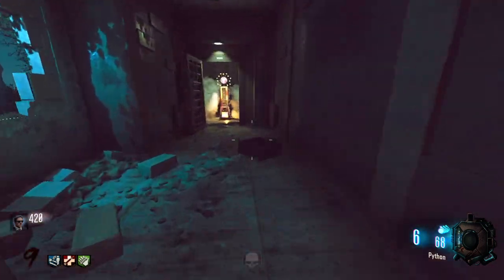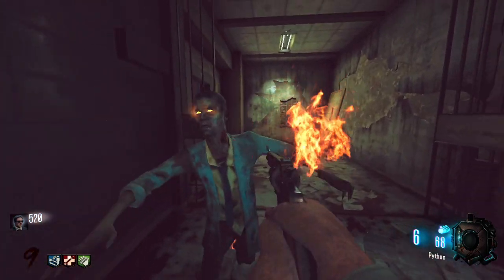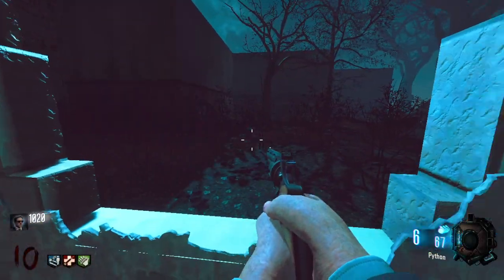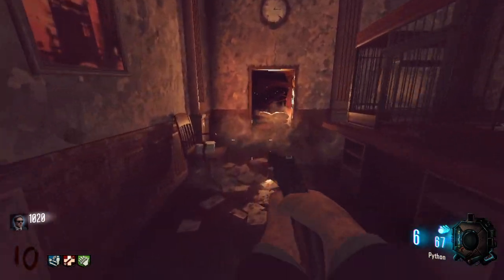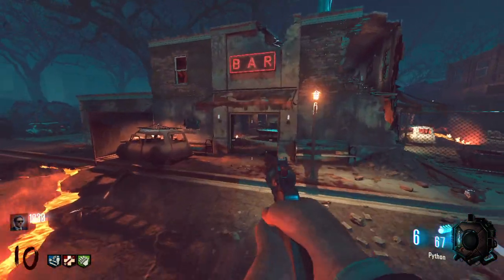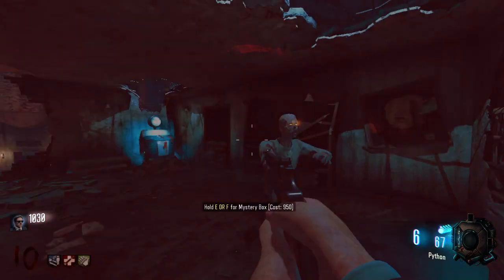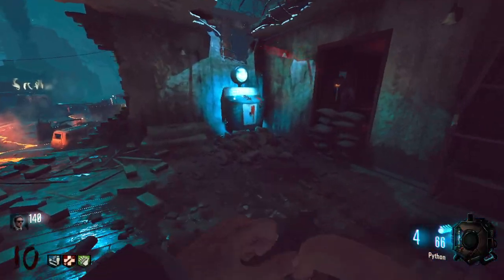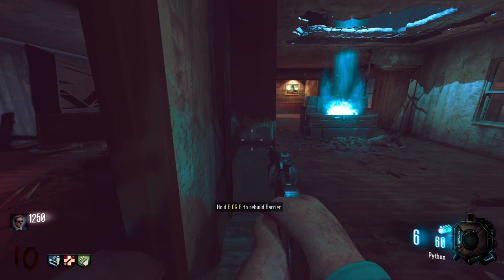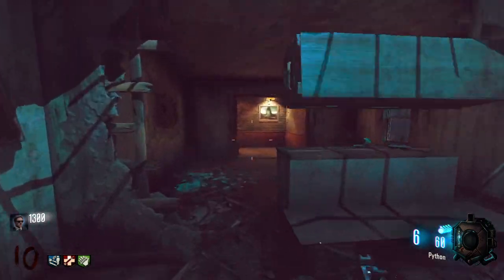Why am I waiting to use the Galvaknuckles — that's why I don't usually buy the Galvaknuckles, they're really cool, one-shot knife up to like round 16. Let's get some sweet loot. Can you blow the bank door open in the reimagining? Oh my god — you can! What's in here? Oh my god — PhD Flopper! We might have to get an explosive gun out of the box.